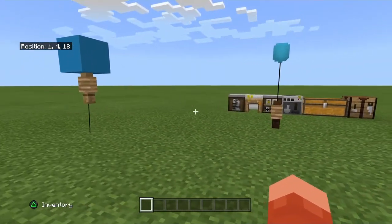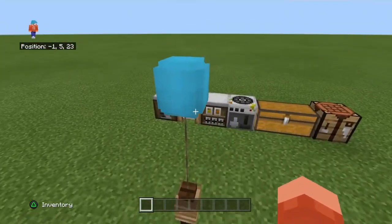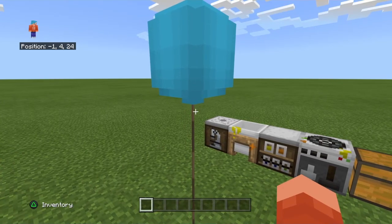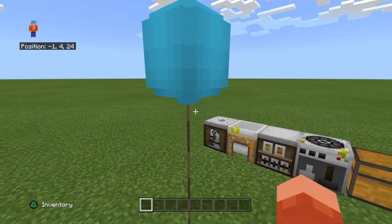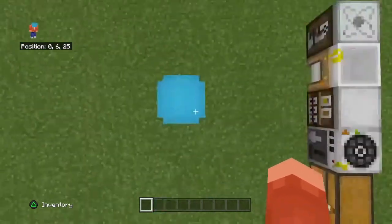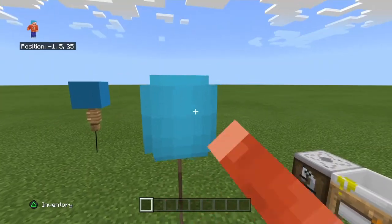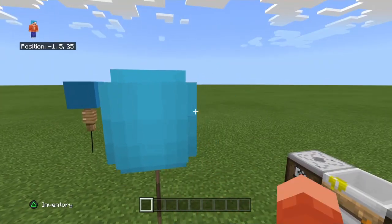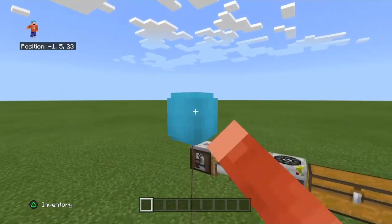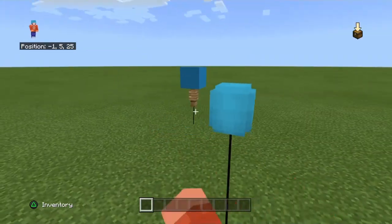I hope you enjoyed. That's how you make a really cool realistic looking balloon with Education Edition on Minecraft PlayStation 4. This might work on other devices — I'm not sure, I haven't tried it. If you're new, please like and subscribe. And if you want a shout out, just leave a comment down in the comment section below. That's how you make a really cool looking balloon and I'll see you on the next one. Goodbye.